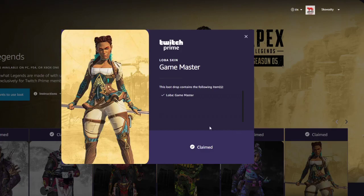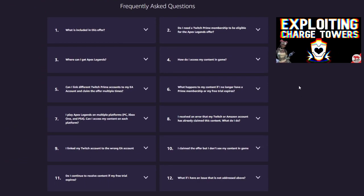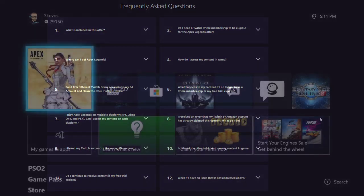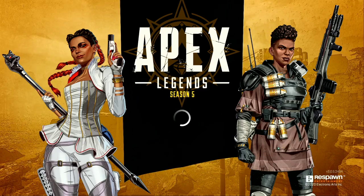Go ahead and click on Loba and there will be a claim button. If you have any questions, feel free to drop them in the comment section below. You're also welcome to scroll down on the screen where there are some frequently asked questions — this will address most issues people may have. If it's your first time redeeming a Twitch Prime skin, it may take up to 24 hours for it to appear on your account.